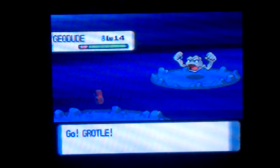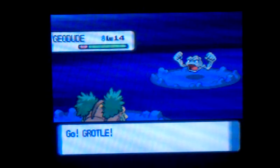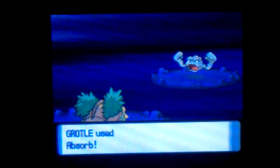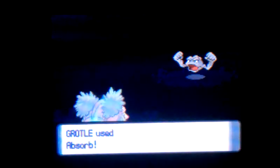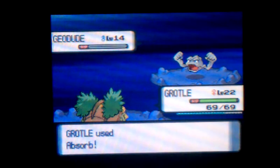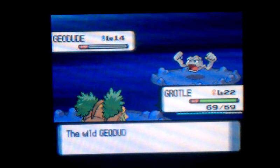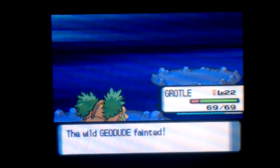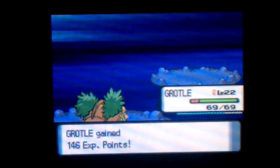Might as well have Grottle go through here. We'll get you some experience since you're close to leveling up. Absorb is our most effective move against these guys. If we have low HP we can use Absorb to gain HP back, kind of like a self-healing potion. I thought there was an item there — oh well.